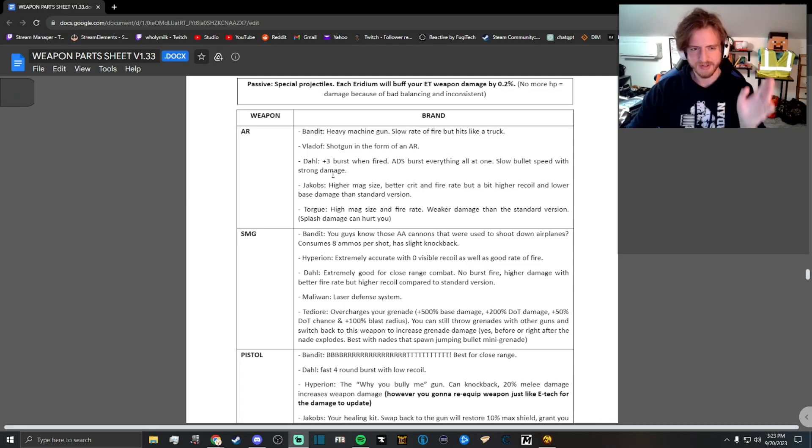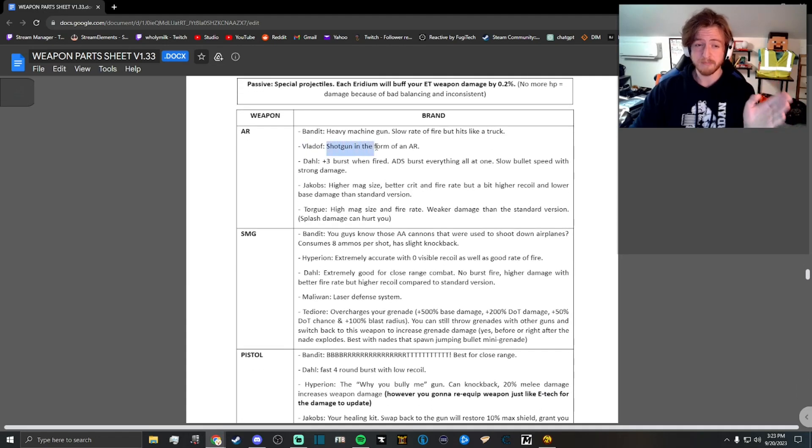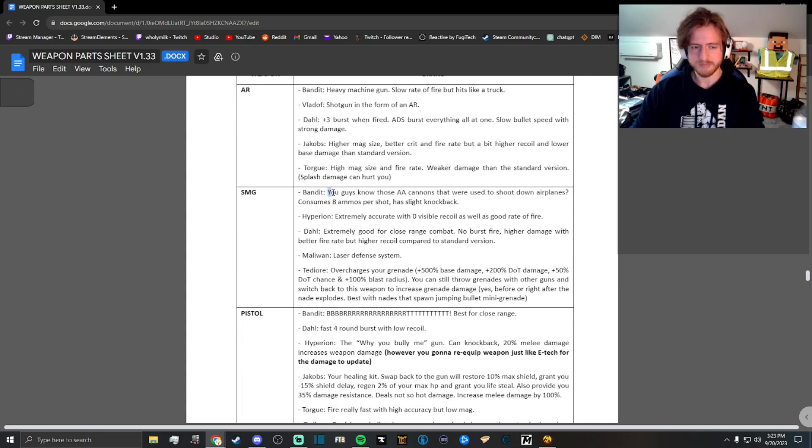First off, the Vladoff assault rifles, if they are gemstone, shoot a bunch of extra pellets - so it's like a shotgun in the form of an assault rifle, which could be pretty cool. I have noticed that the banded SMGs have a note that says they're like AA cannons, and they consume eight ammo per shot, so we're going to have to test that.